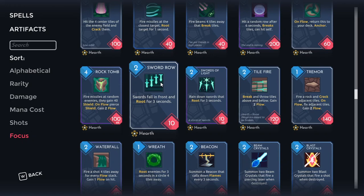Sword Row costs two mana and makes a line of swords that root enemies for three seconds when they touch them; the swords last about three seconds as well. The damage is negligible — not what we're here for. If all you want is something to help you root enemies, this is probably your best bet because even if it doesn't hit immediately, those swords are sitting there for three seconds and there's still a good chance enemies will move into them and get rooted regardless. Very solid choice for root utility.